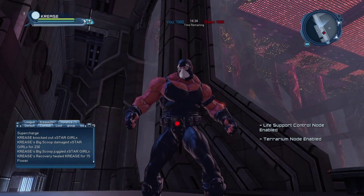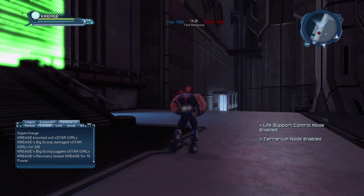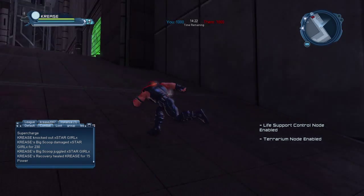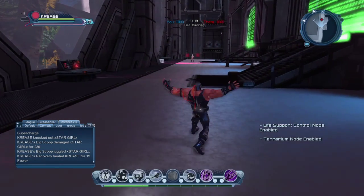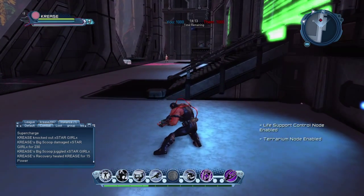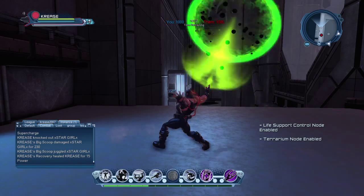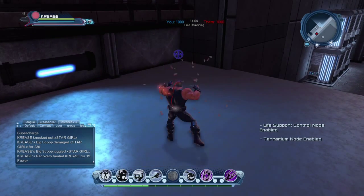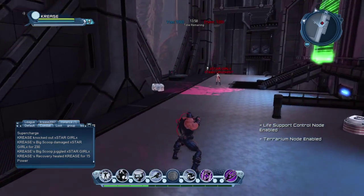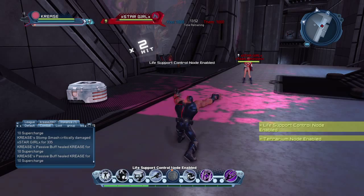Hi guys, today we're going to be looking at Bane — his powers, his movement, and his weapon. His movement is acrobatics and his weapon is brawling with his own unique animations. Let's try that out on the Power Girl over there. Nice green animation.